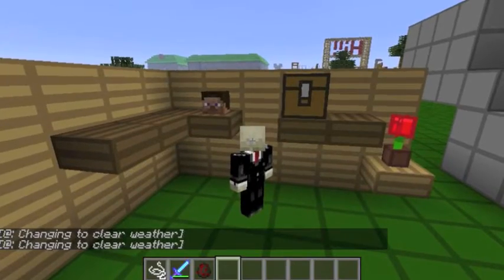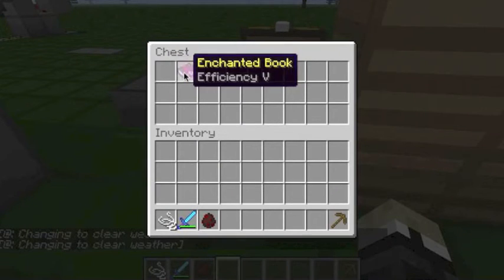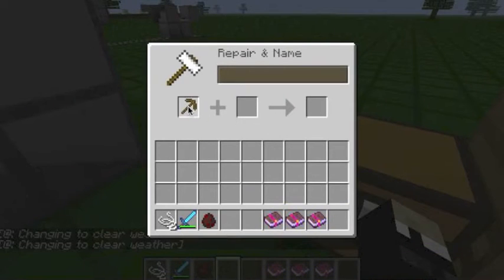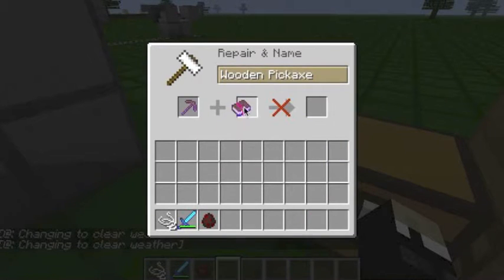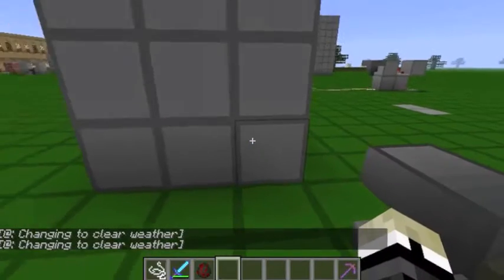I'm Slenderman, so I took Steve's head. Over here we have how to make an efficient, fast, and durable tool using just a wooden pickaxe. I'm doing this in creative so I can do it without worrying about all the enchanting stuff. Now we have a wooden pickaxe with Sharpness V, Unbreaking III, and Efficiency V.